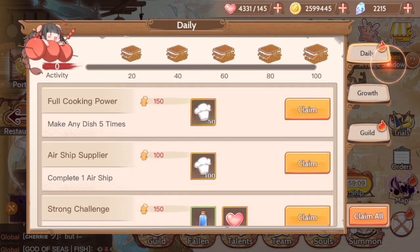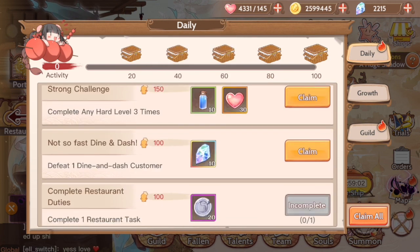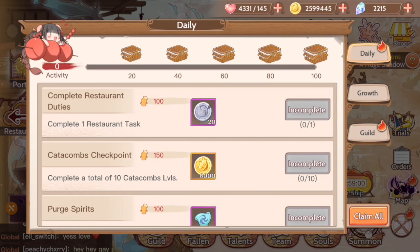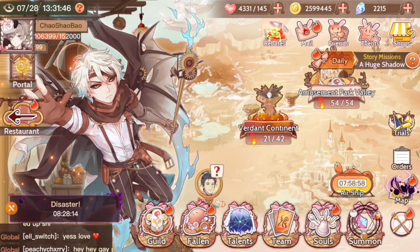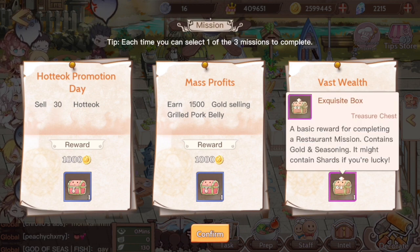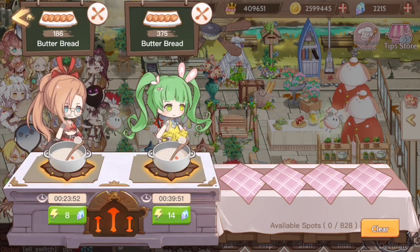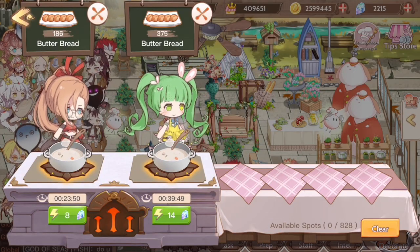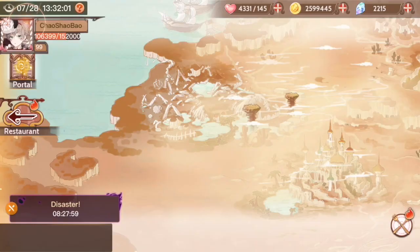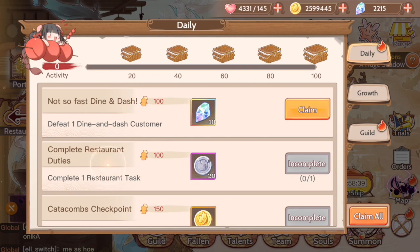After that, you'll see that we completed our airship, and we also inadvertently finished our 'make any dish five times' mission. We also want to complete one restaurant task, so that is this thing right here. Make sure you choose one of these — I usually go for the ones that have exquisite boxes. And then whenever these food souls are done, I would choose to make braised eggplant to complete that daily.